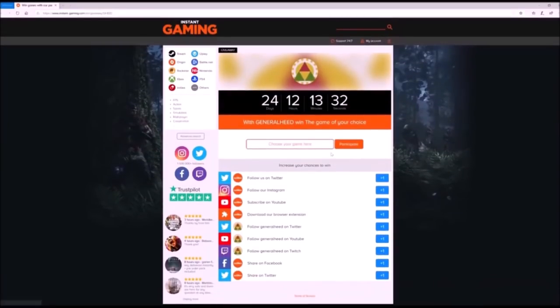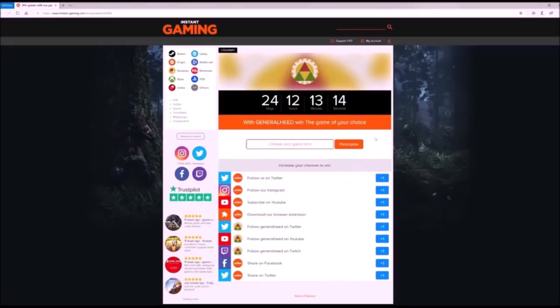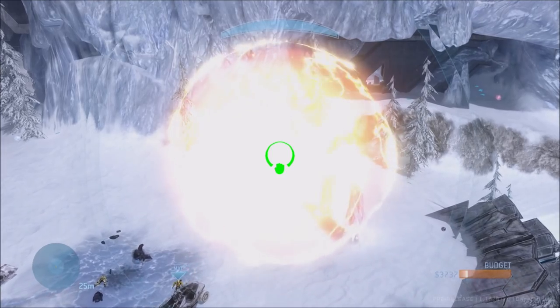But before we get into that, I want to first announce an awesome giveaway from my sponsor Instagaming, where you can win any game of your choice. You can find a link in the description below. All you have to do is click the link and enter the game you'd like to win. You can also click some of the additional blue buttons for more chances to win. But make sure to act fast, because this giveaway is for this month only.